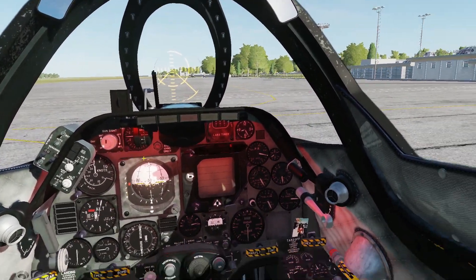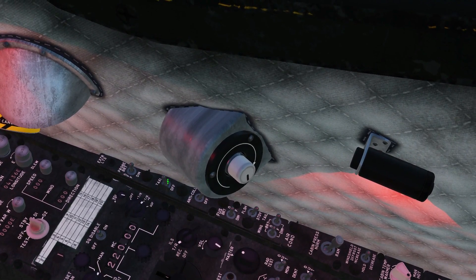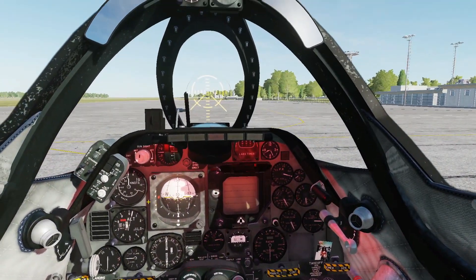Back to the AFCS — stability augmentation switch on, right click. Also the radar altimeter — on, left click. Next, think about your exterior lights. That will depend on your condition, but you've got from the taxi light here all the way down to the end of this panel to set your lights up.